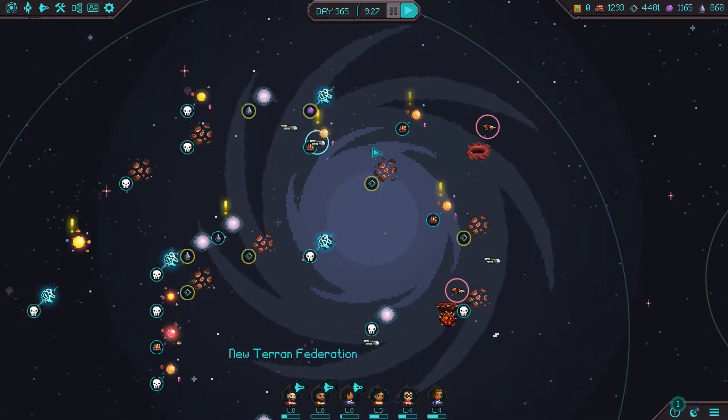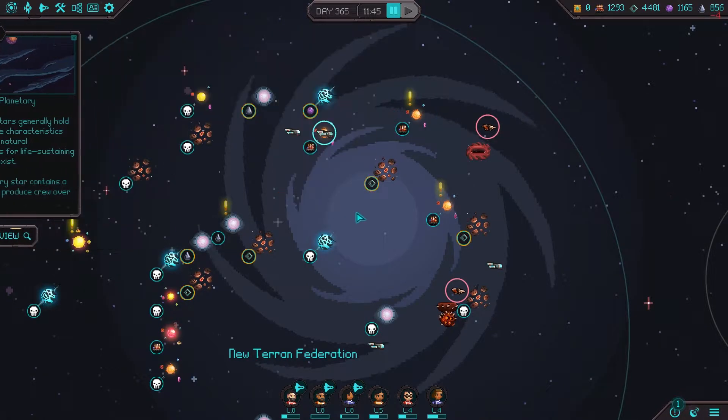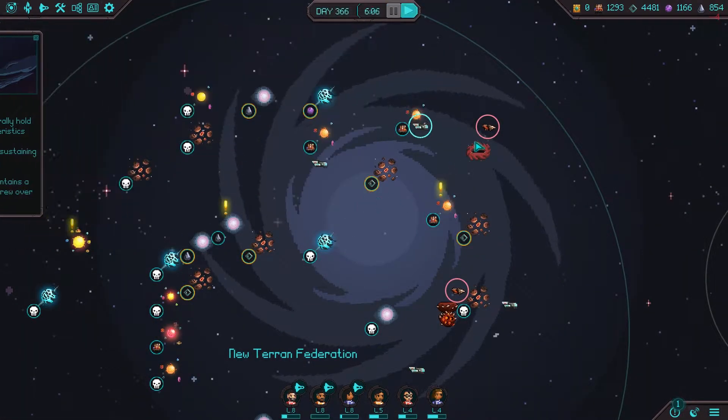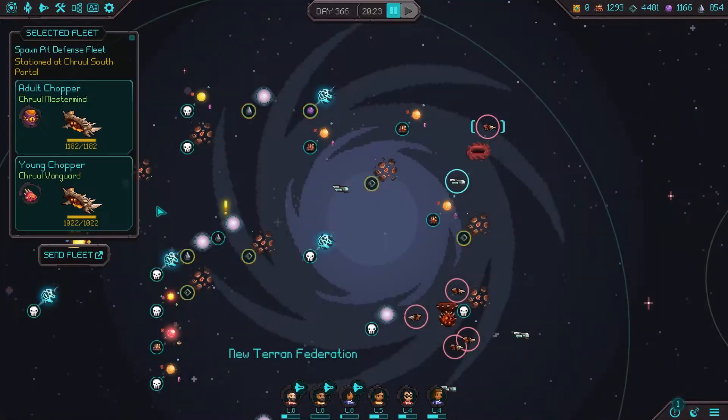Let's go collect some more crew - and then kill some cruel. I'm going to make sure not to confuse those two. We're going to take out this portal - we have enough sources of stress at the moment.